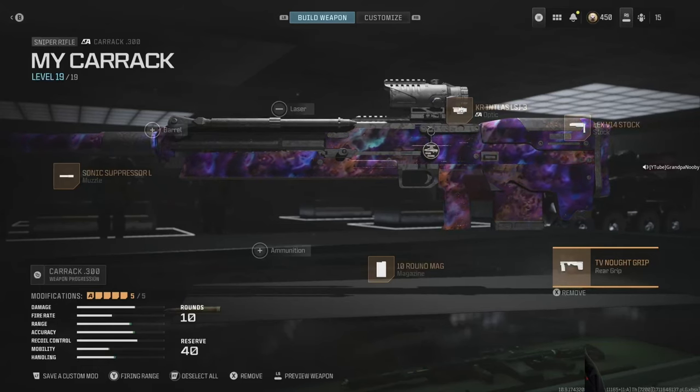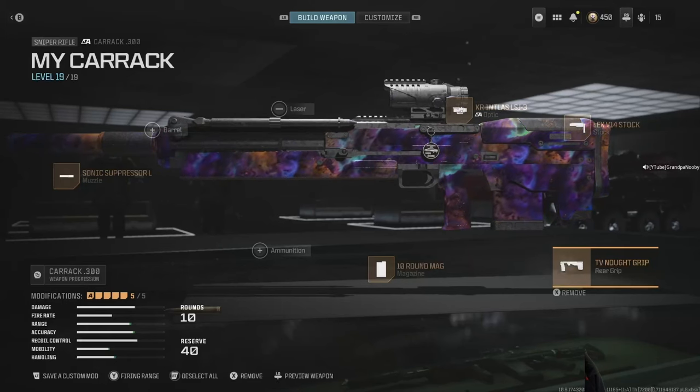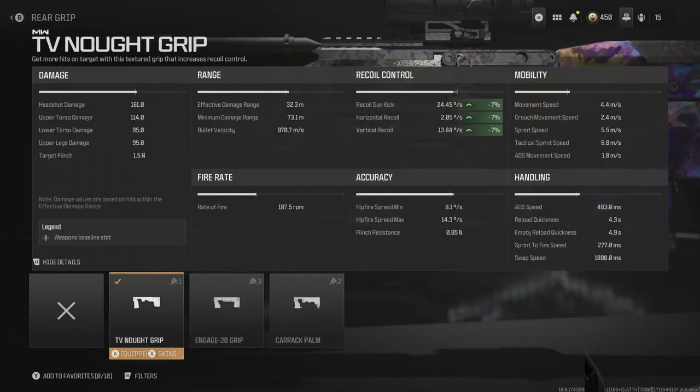Is the OG Carrick any good in Modern Warfare 3? Here's the configuration that I tested and the basic numbers: you get a one-shot only to the head at 161 damage. The handling is fairly good in terms of mobility, with a 6.8 meters per second tactical sprint — equivalent to the Longbow. The ADS speed is 463 milliseconds, rate of fire 187.5 rounds per minute, with an effective damage range of roughly 32 meters.